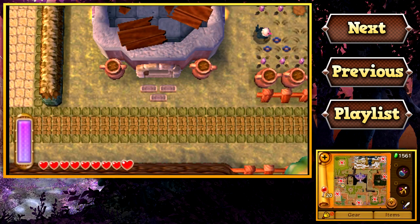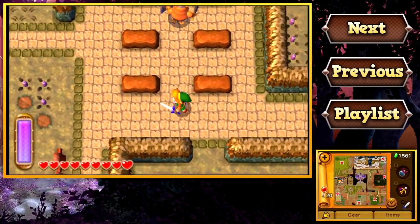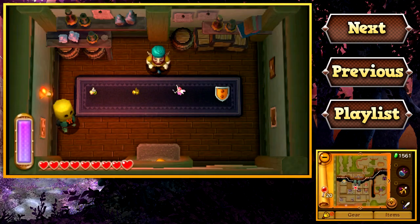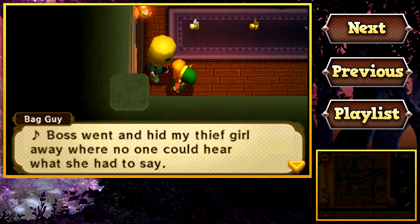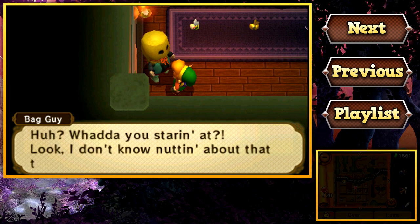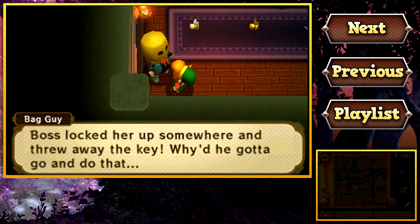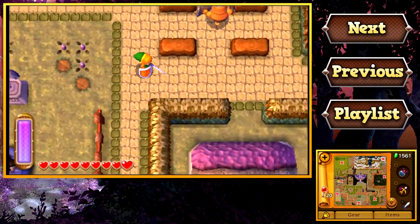There are still two more lyrics that we need to learn, and the people you learn them from are spread out around Thieves' Town. I believe the second guy we want to talk to is actually in this shop — there he is, off to the left. He's got, like, a bag on his head. He sings: 'Boss went and hid my thief girl away where no one could hear what she had to say. Sometimes it hurts too much to care. You think knowledge is power, but it's really despair.' Then he says: 'Boss locked her up somewhere and threw away the key.' I think someone has a crush on the thief girl.